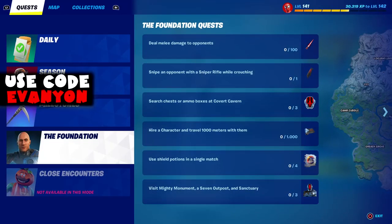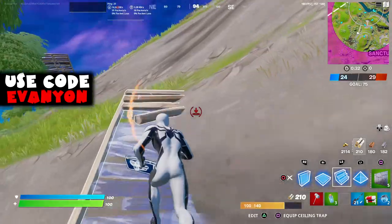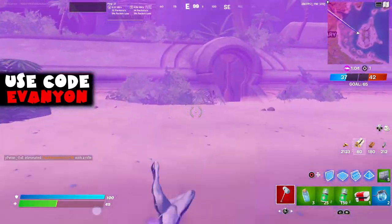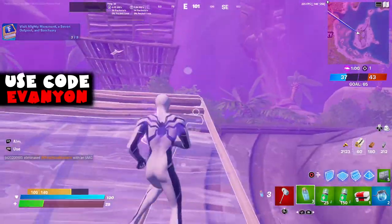Now we got the Foundation challenges. We're going to go straight to the one that actually unlocks him, which is Visit Mighty Monuments, a Seven outpost, and Sanctuary. The seven outposts are all over the place, but we can just go to the one next to the Monuments and Sanctuary since they're all right there. Once you visit all three, you unlock the Foundation. Very simple.